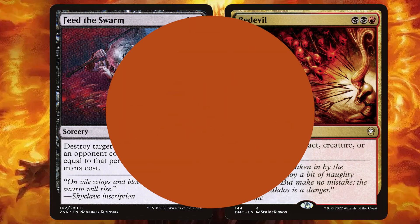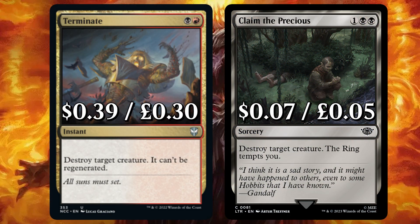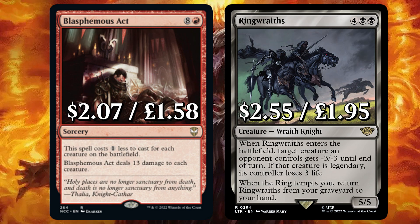Now it's time to look at everything removal and recursion this deck has to offer. Some classics to open with: Feed the Swarm to destroy target creature or enchantment an opponent controls — you lose life equal to that permanent's mana value. And Bedevil to destroy target artifact, creature or planeswalker. There's Terminate to destroy target creature, it can't be regenerated. And Claim the Precious to destroy target creature — the ring tempts you. We have big, bad Blasphemous Act to deal 13 damage to each creature.